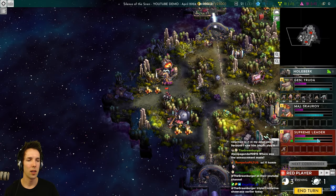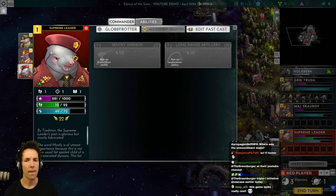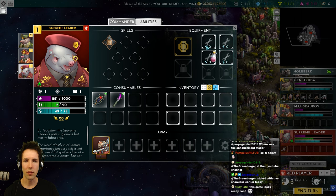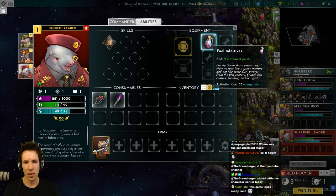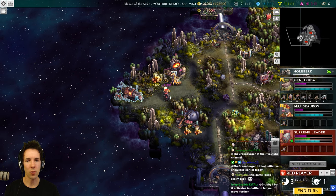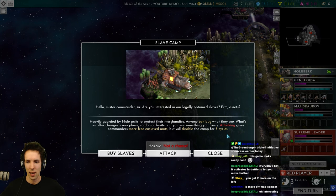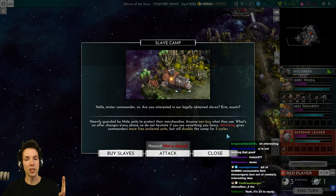This is a permanent item adding two movement points — activation cost 23 energy. Once you equip it you spend the 23 and then it's just a permanent passive buff. Greetings, commander — I'm with the Keeper's Guild. We are not chasing profit or meddling in politics. I'm looking for a mercenary able to save a primal's artifact from the children of the source — they fear sentient technology, therefore they will try to destroy it. This is a slave camp: legally obtained slave assets, heavily guarded by mole units. What's on offer changes every phase — not just every cycle, so literally every turn.